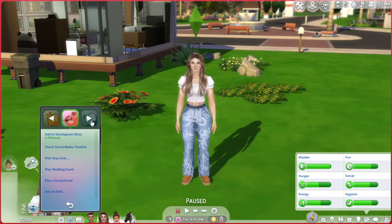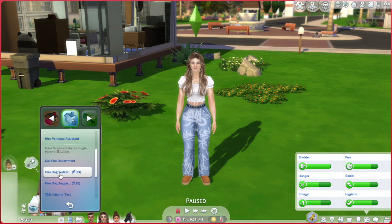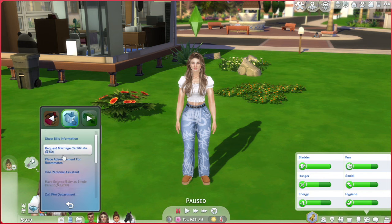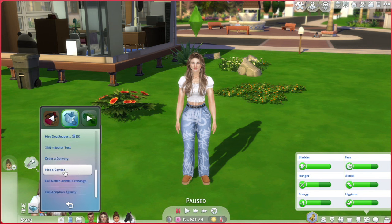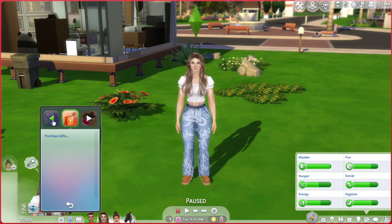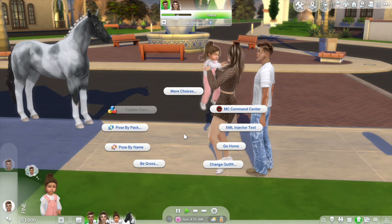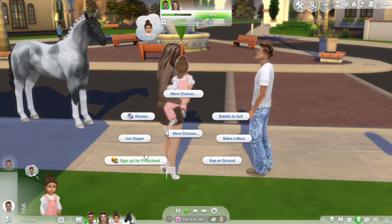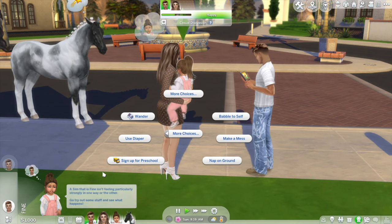Another mod I would love to mention is also by Little Miss Sam, where you can hire dog walkers and a dog jogger. Sometimes when you have a few pets and children in your household the living situation can become quite hectic, so hiring a dog walker to get the dog out of the house and walked for a low price of 30 simoleons can come in quite handy. I love using this mod to give me time to do chores like hoovering, mopping, and cleaning.